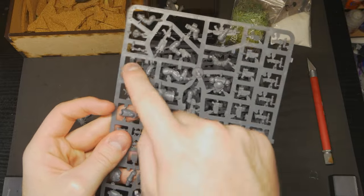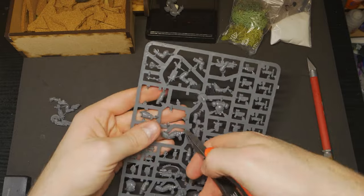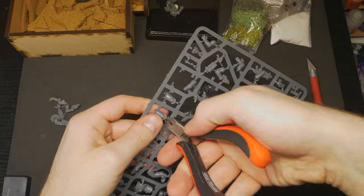Our diorama is going to be set in the remnant, overgrown ruins of Caliban, where a squad of Dark Angels believes members of the Fallen to be hiding. Specifically, it's going to highlight one of these Dark Angels who has just taken down one of the Fallen and is now helping his squad look for any remaining threats. The diorama will sport a dirt-covered ancient stone ruin fallen to rubble, with our Dark Angels Intercessor standing atop a recently dispatched member of the Fallen.